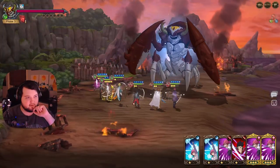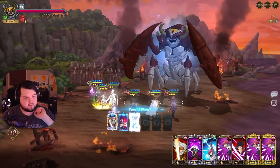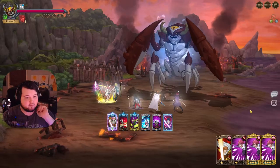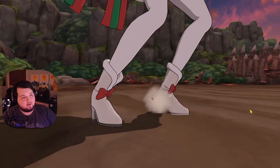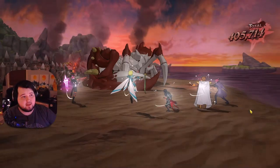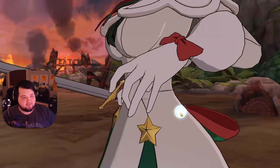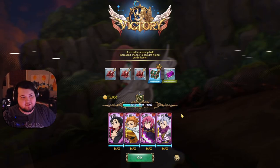He might actually have the ult for Liz this turn. One of her cards actually gives extra ult gauge, so he has a 6/6 ult on her. I think we're just going to do something like this and this is probably game. This is on extreme, which is pretty easy. We had a lot of buffs on and were doing a ton of damage — it's not very hard is what I'm trying to get across here.